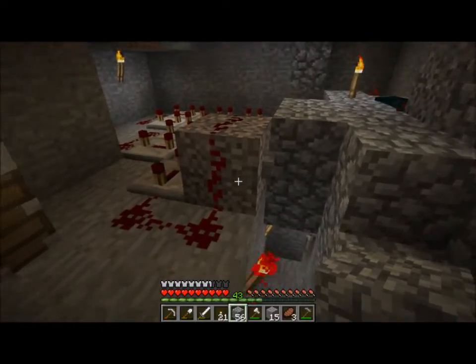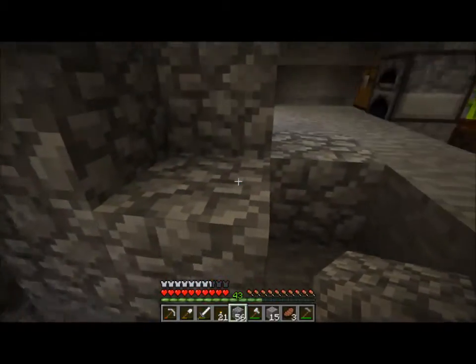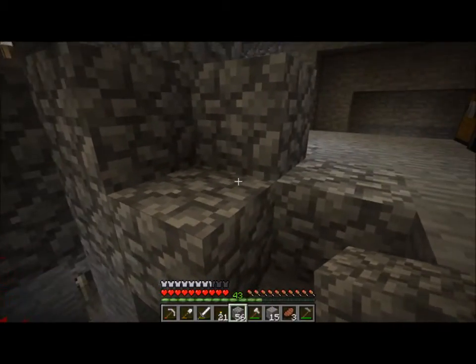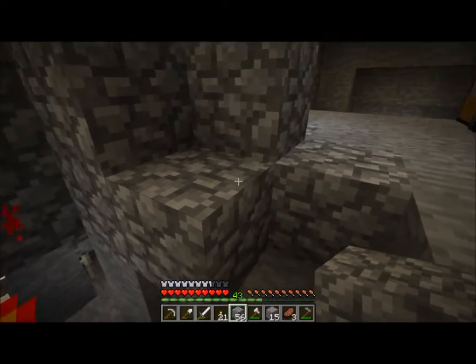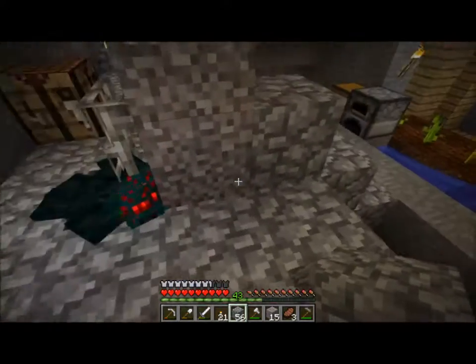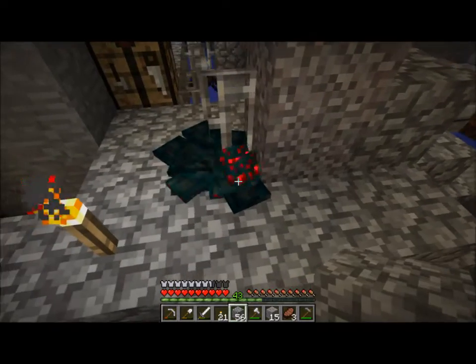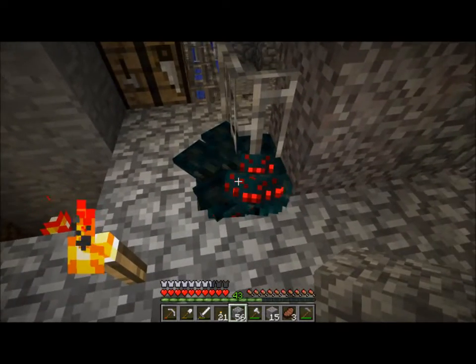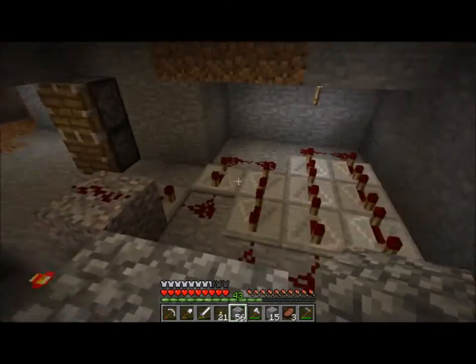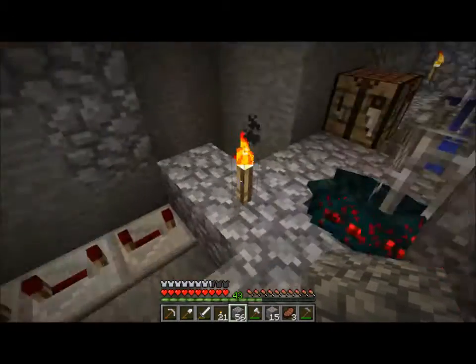When you push the button, it turns off this redstone torch, which turns on that redstone torch on that side, which in turn briefly activates both pistons. Both of those pistons push the gravel into the spiders. Spiders get crushed for however many cycles it was before.